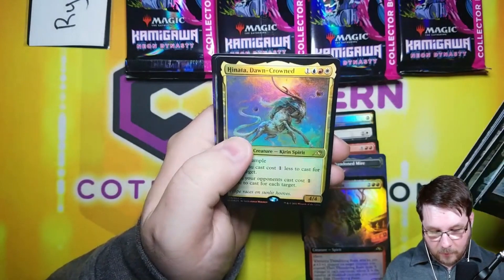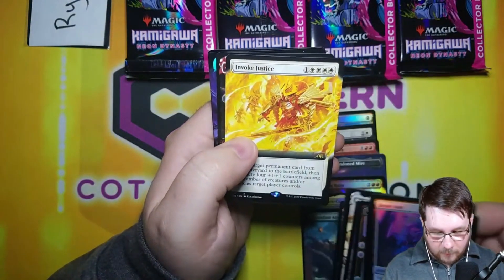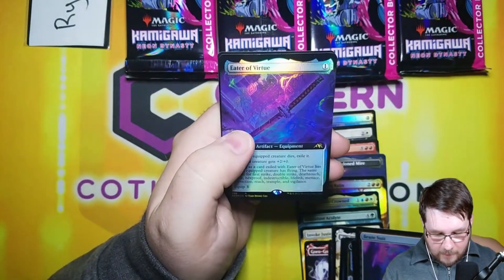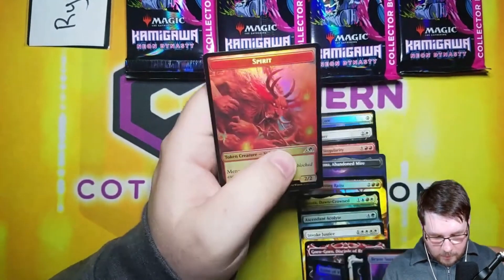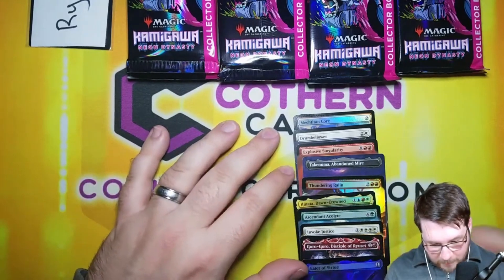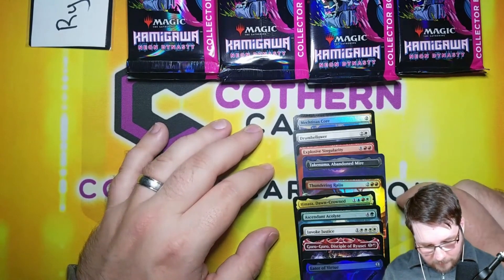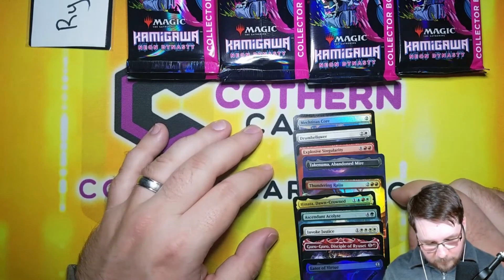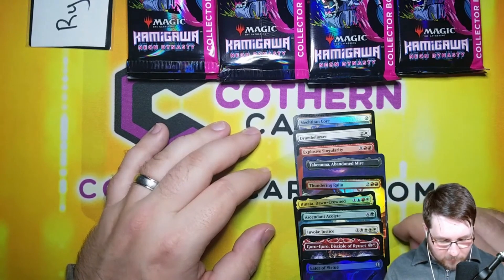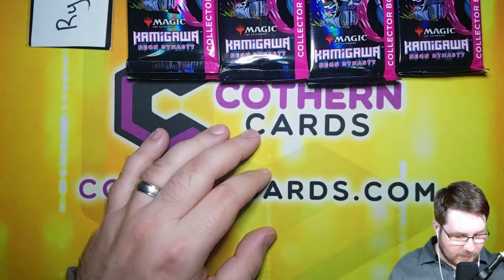Hinata Dawn Crown for four, Ascendant Acolyte for five, Evoke Justice for another five, Grow Goro for two, and that Foil Extended Art Eater Virtue for one with Ace Spirit Samurai Token. Let's add all this up — there are ten rares. Two and three is five, and ten is fifteen, fifteen and four is nineteen, and four is twenty-three, plus ten is thirty-three, and three is thirty-six. Ryan currently sitting at thirty-six.